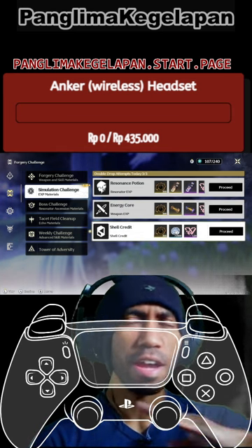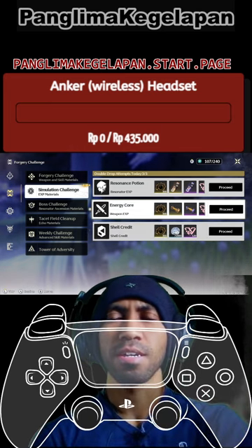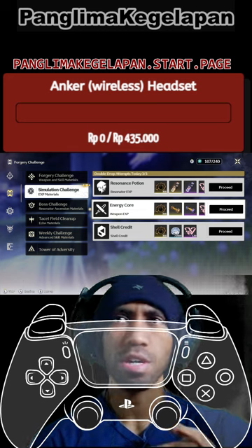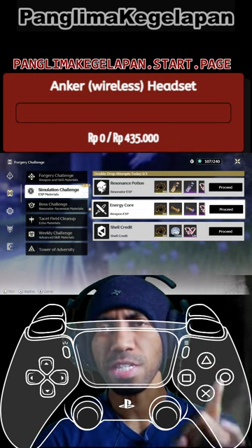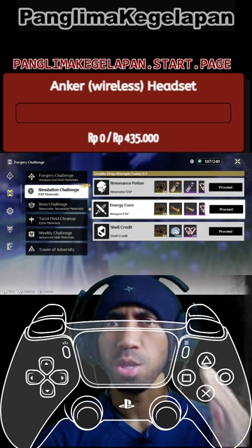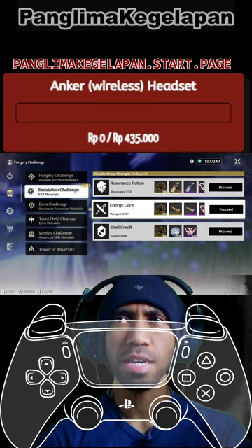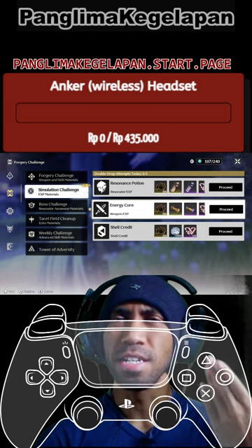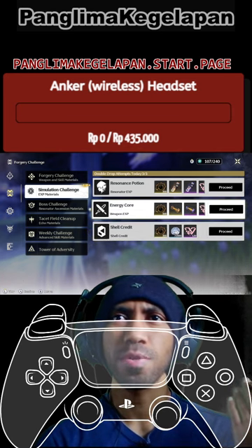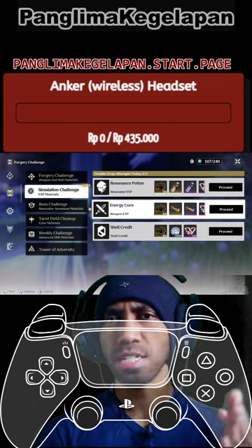In your case, maybe it's resonance potion or shell credit — but please, please, please do not ever choose shell credit, because daily missions, chess, and other submissions always give you shell credit. As long as you are not losing shell credit rapidly, it's not a good idea to pick that option. So it's between resonance potion or energy core — but it's up to you.